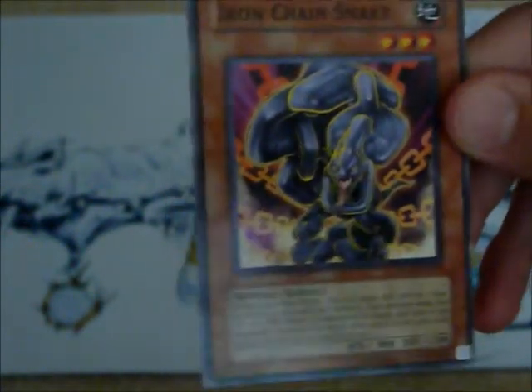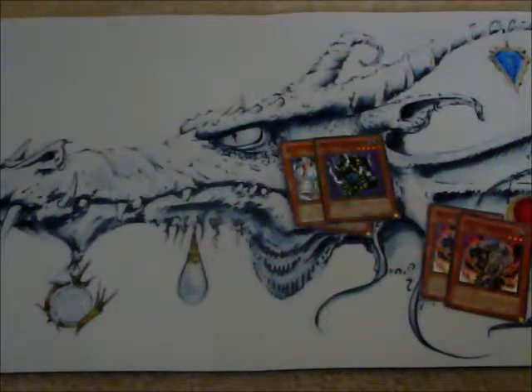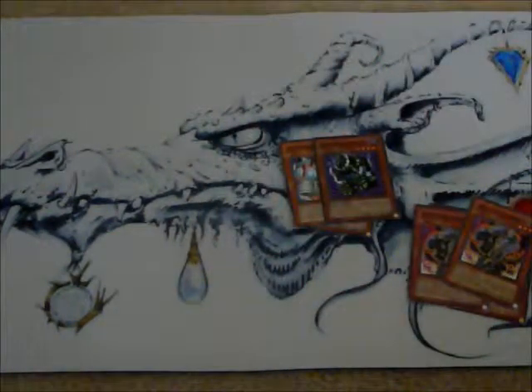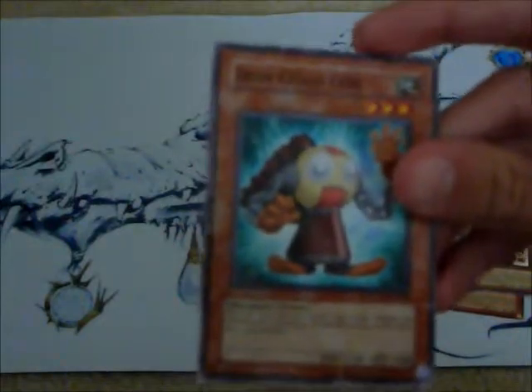Next we'll move on to Iron Chain Snake — another Iron Chain monster to go alongside my Iron Chain Dragon. What he does: you equip him to an opponent's monster. He decreases that monster by 800 attack and defense. And then when that monster's destroyed, he sends the top cards off the opponent's deck — however many stars the monster he was equipped to had. You need a minimum of three of these guys for this deck.